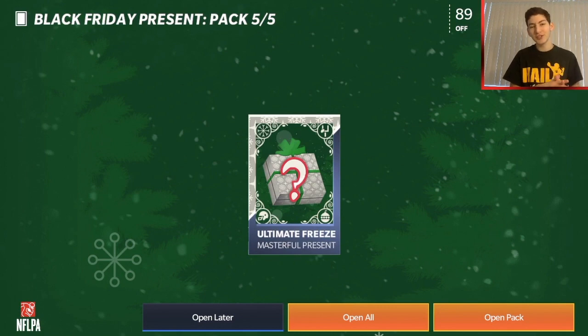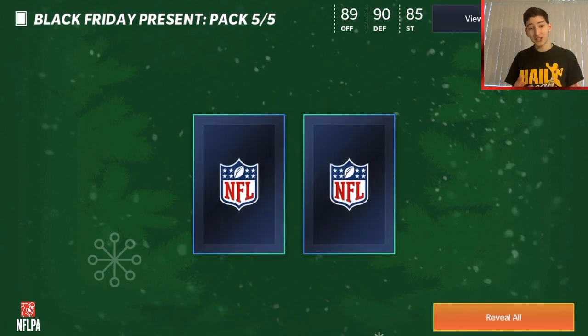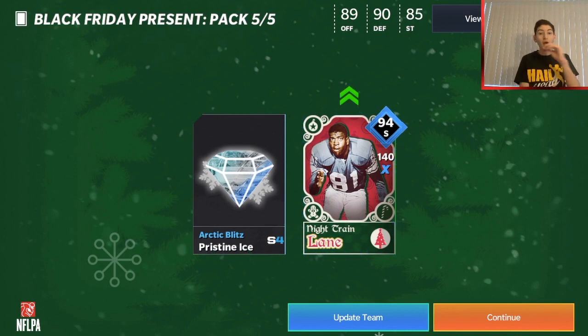Now we've got the masterful present - this is number four. This should have a 93 overall quarterback Randy Moss with 92 speed, I think 94 Excel. I'm just going to look to sell it immediately. Let's open this present - it gives us two items. I'll reveal all and... I'm so confused. I said this was the masterful present but it says Black Friday present in the top left. It's a safety Night Train Lane - a 94 safety, 140 power. We also get some pristine ice which I desperately need.